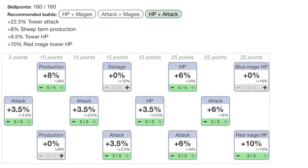Another way to build it would be HP and attack, not primarily focusing on the mage towers. You would still be able to get the 10% bonus HP on one of the mage types — either red or blue — and that would allow you to get the 9.5% tower HP and the 22.5% tower attack.